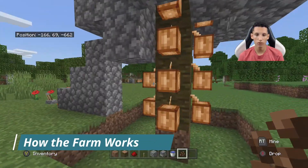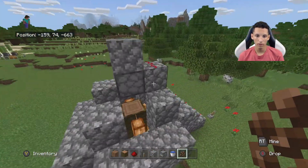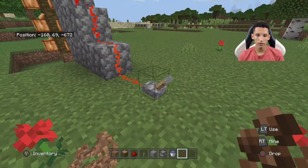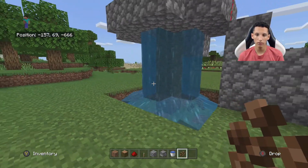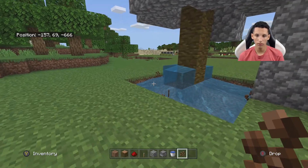So you place all the cocoa beans up on the log, all around here. Then if I fly up here, you can see here's a dispenser. Inside the dispenser there's water. If I go down here and I flip the switch, the water will fall down, break all the cocoa beans, and the cocoa beans will rush out. If you flip it again, the water will go away.